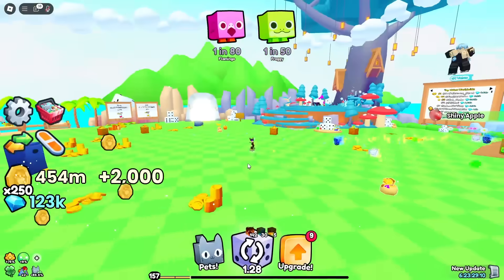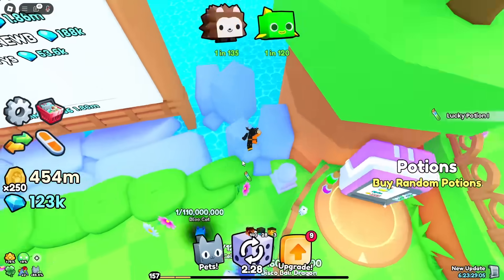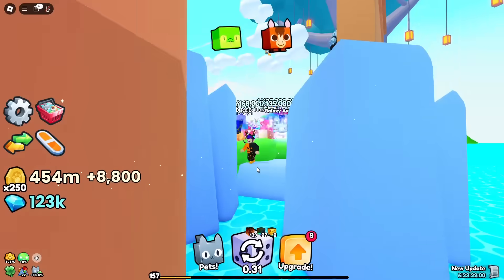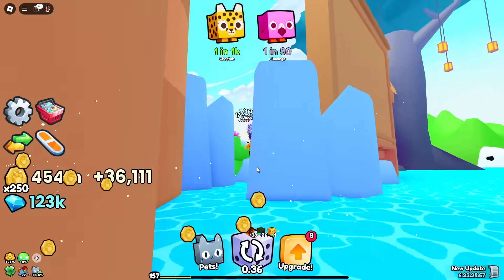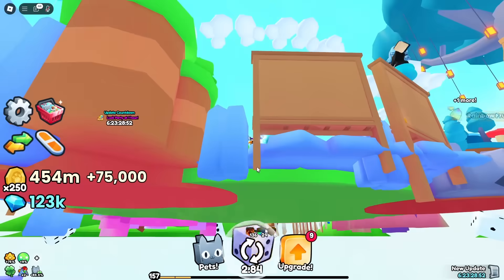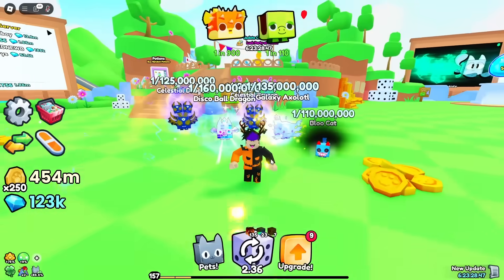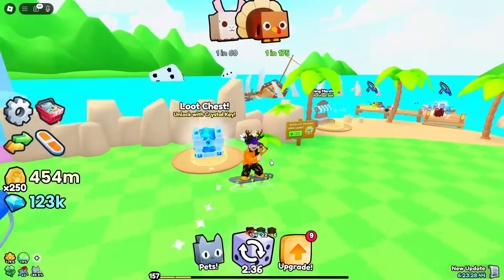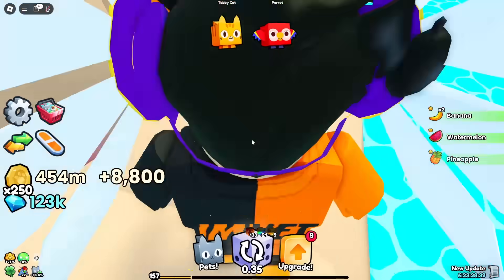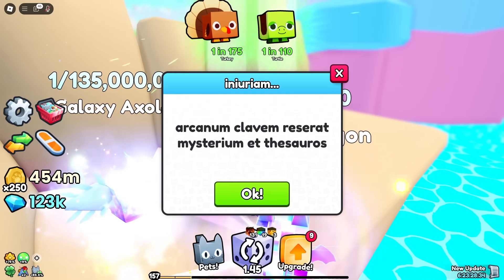You can get a better view from over here. Just go down here - don't fall into the water - and you can see the crystal chest chamber. Just don't fall down. You can see it's right inside there. There's a secret chest and you have to unlock it with a secret key. People have been speculating that this is the entrance to it. Come over here, press E, and this is what it says.